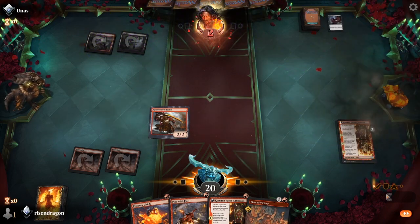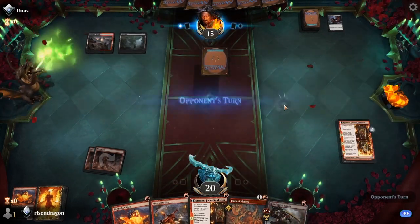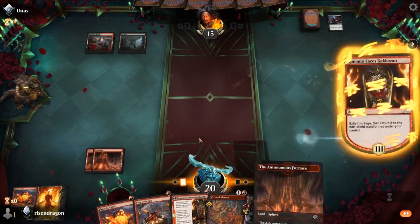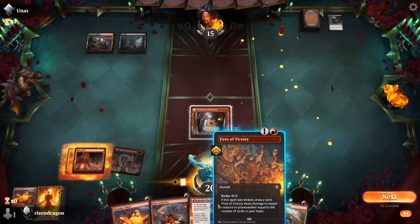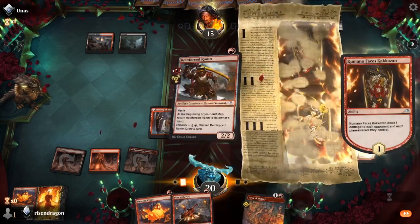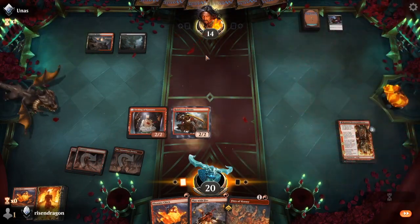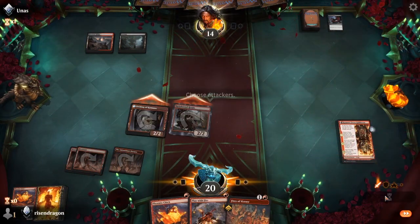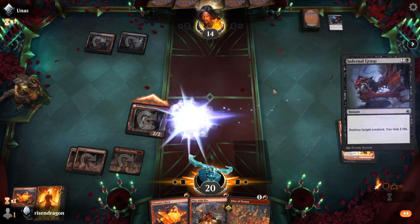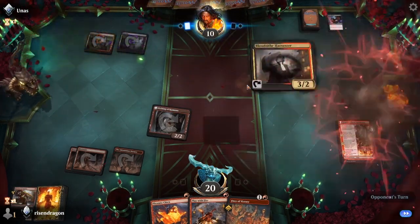Infernal Grasp — sure, deal two damage, that's fine. The Phoenix Chick comes back. We exile the saga, put down the Furnace, cast another Kakkazan, put down a Ronin. They're holding priority, they're going to take one of them down. That's okay — they still end up taking two damage. Blood Tithe Harvester — you're getting smacked.